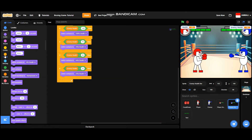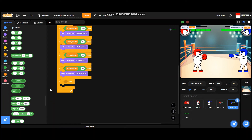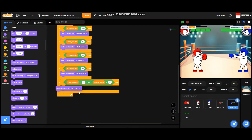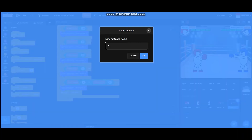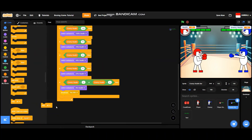Go to controls and add an if-then block with an OR block. If enemy health equals 0 or enemy health is less than 0, it will switch costume to '0 percent health', and broadcast 'you win', then stop this script.